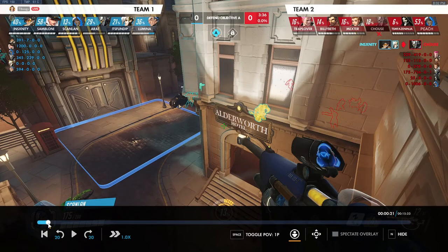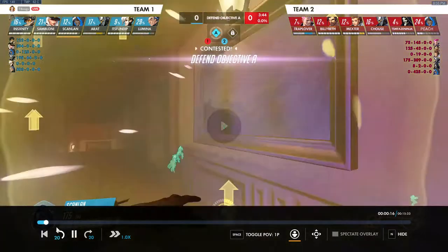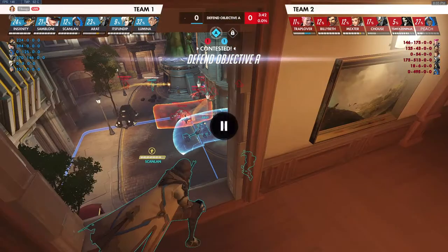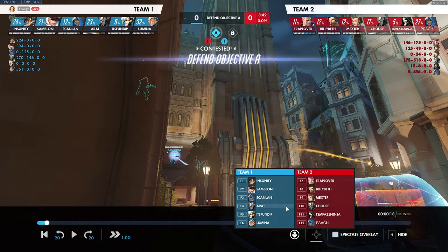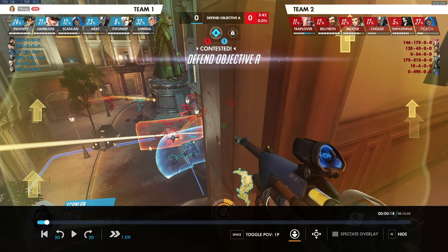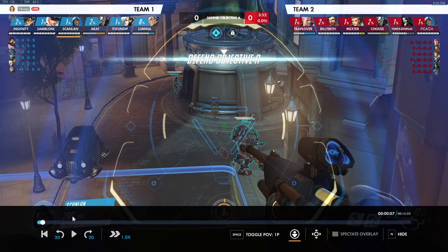We previously talked about the three checkboxes for Ana positioning. The issue with the current spot compared to alternatives is that from this position we're checking the second box — can the enemy team see us? From here, pretty much their entire team can see us, and the Hanzo actually gets a shot off, which is what forces us to back up and rotate.